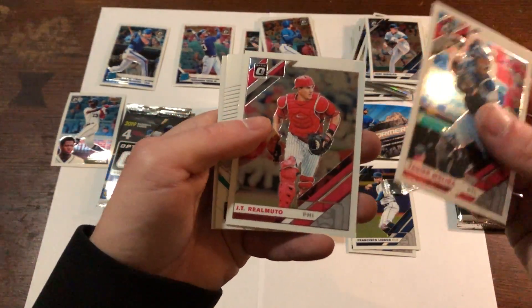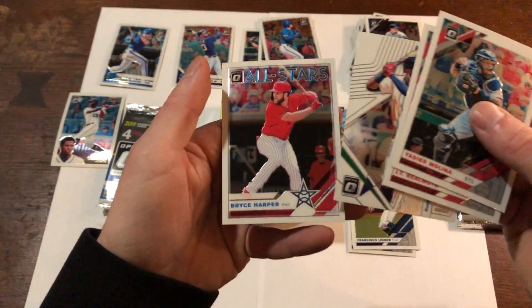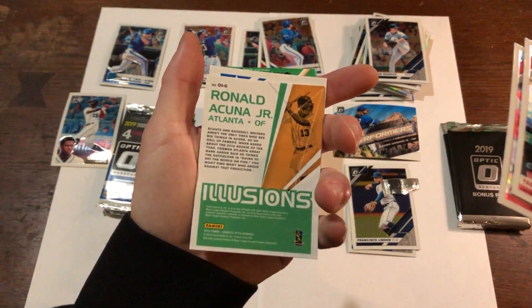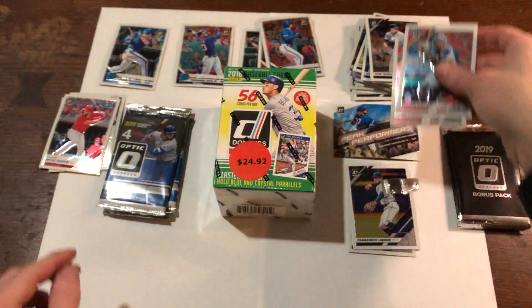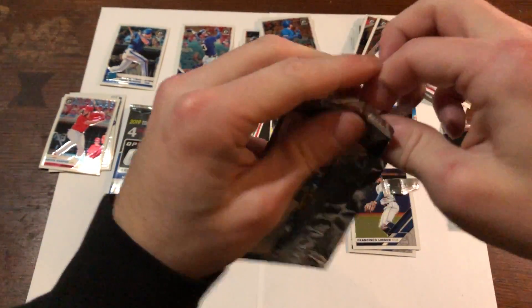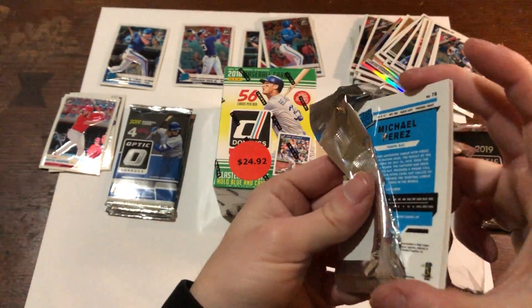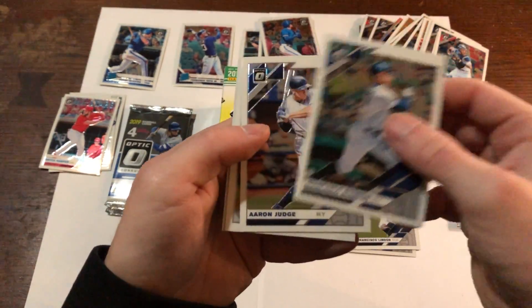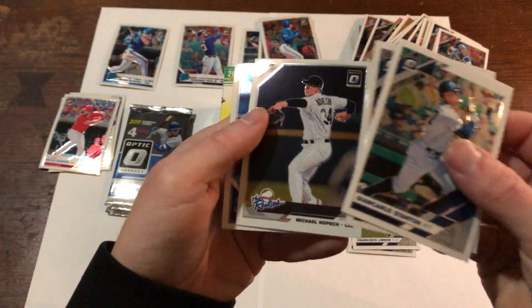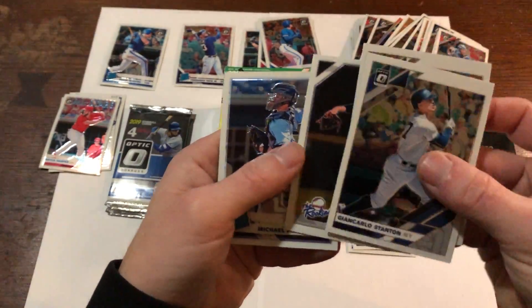We got your Molina, Illusions Ronald Acuna Jr. — very nice — and All-Stars Bryce Harper. Some very nice cards there. Just need that Vladdy Jr. rated rookie. We got Stanton and Aaron Judge back to back, and a Michael Kopech rookie — I think I got that one out of the last blaster box I did, but still a nice card.